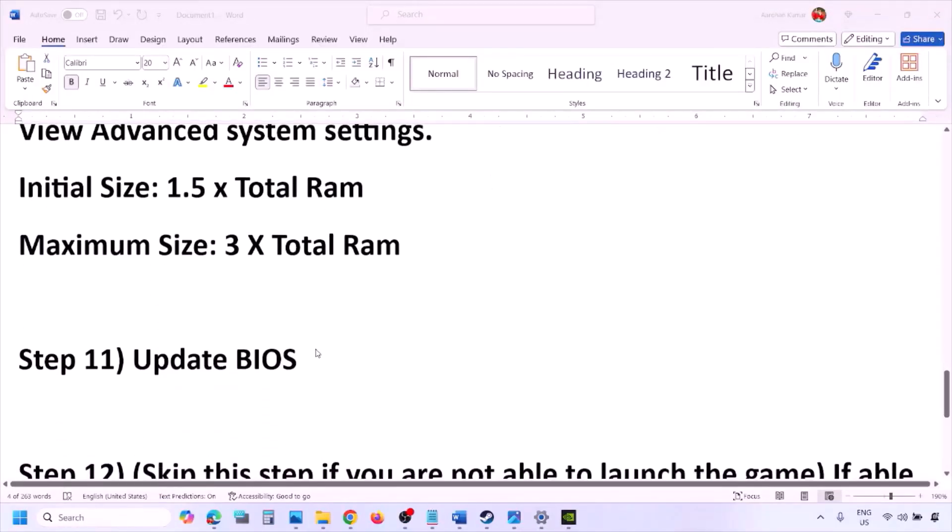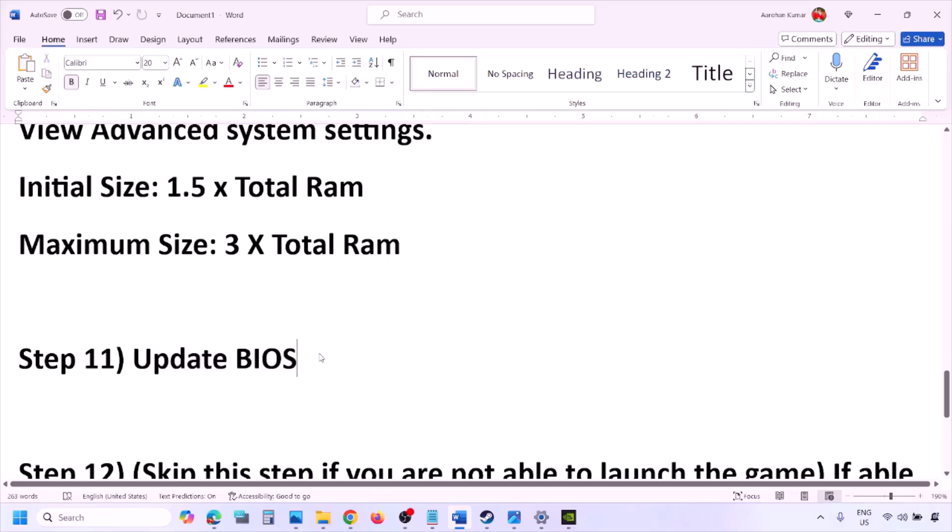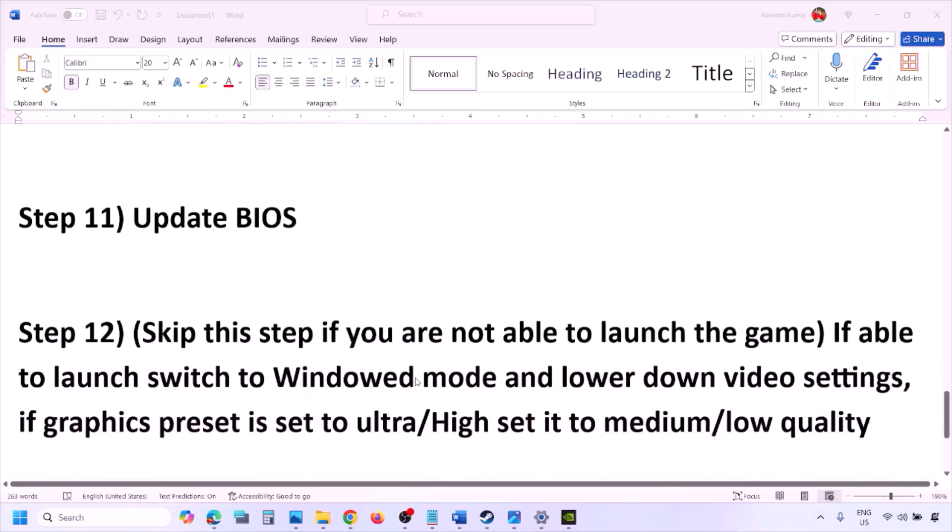The next step is to update your system BIOS. Go to your system manufacturer's website — for example, Dell, Lenovo — select your model number, find the latest BIOS update on the software and download page, and download and install it. For laptops, make sure the battery is above 10% and the AC adapter is connected before updating. During the BIOS update your system will restart — do not unplug the power cable. After the update, log in and launch the game.